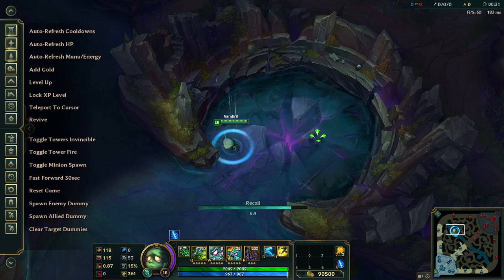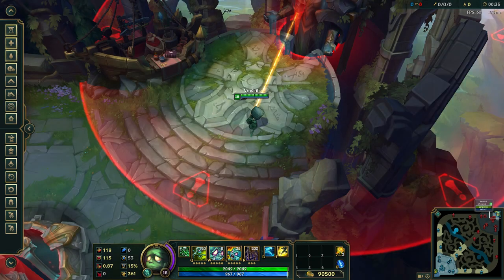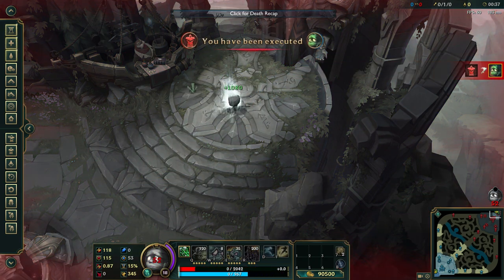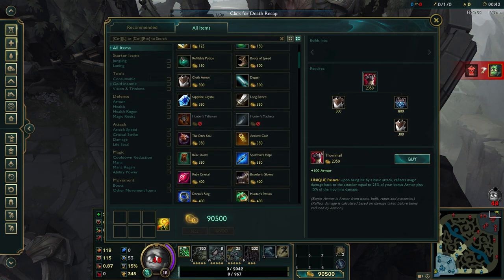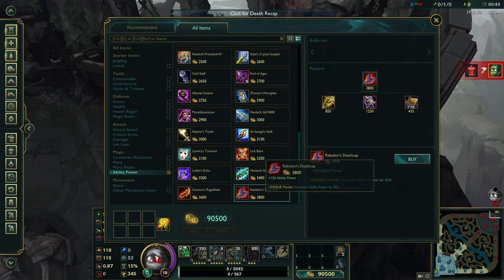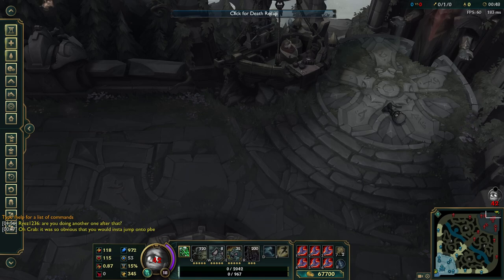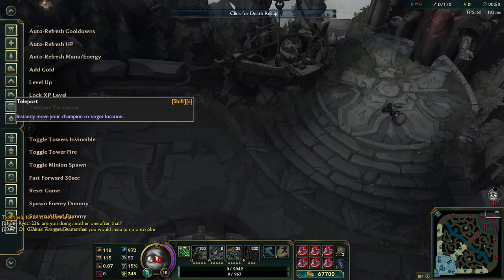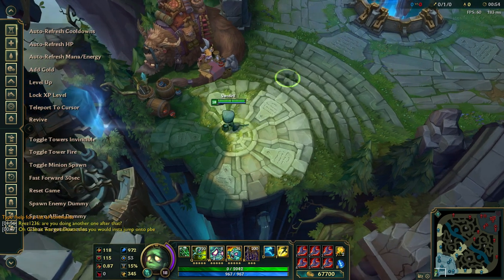We can also revive if we die. So let's try to go here — revive. So let me buy something right now, anything like... let's go with some Deathcaps, why not? So let's revive now. You can see I revived.